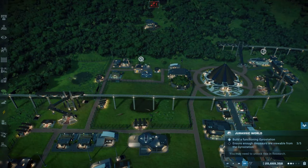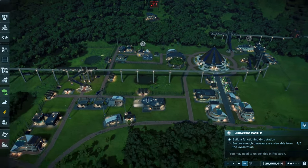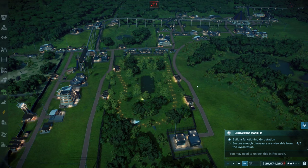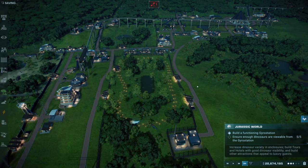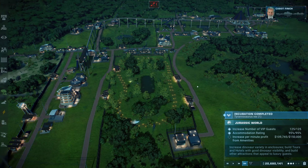The next objective will have you build a gyro station and make sure five dinosaurs are visible from the tour. After researching the gyro station, a good idea is to get at least some dino genome from two different species to be seen during the tour, and it will increase your total species number that will need to reach 12 at the end of the scenario.